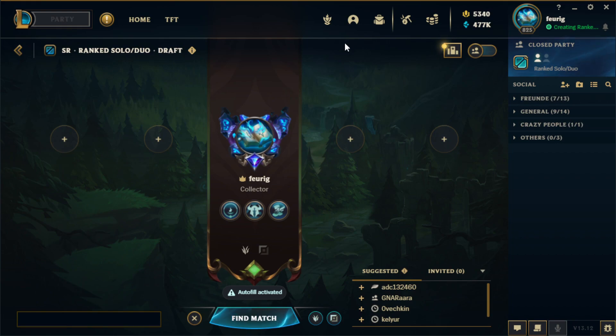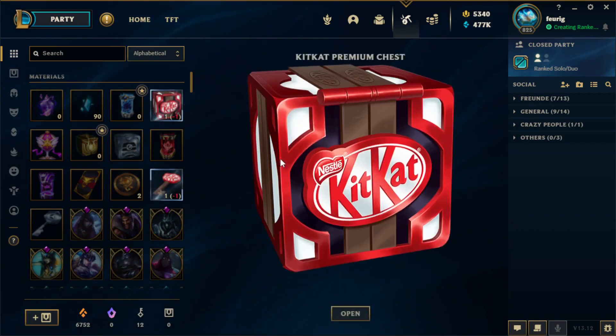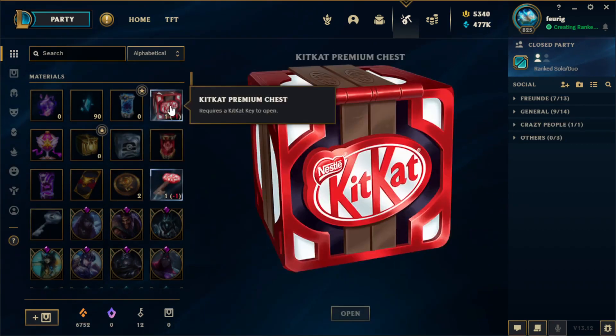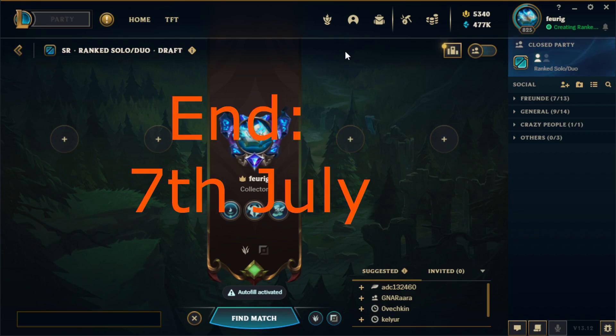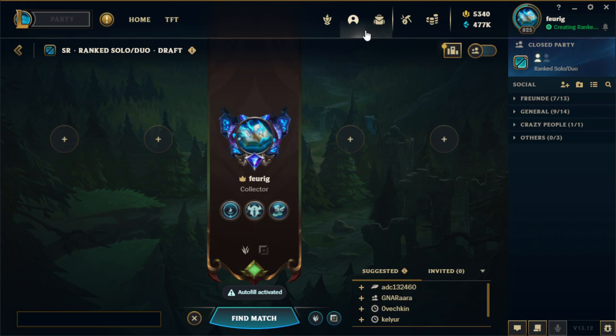It's just one chest, but you can collect them like I do. I got the Mercedes chest and the KitKat chest, and I keep them in my inventory because I'm collecting stuff. You can keep it too or open it — your decision. Just type in the comments, and in one month I will choose someone using a YouTube comment generator.